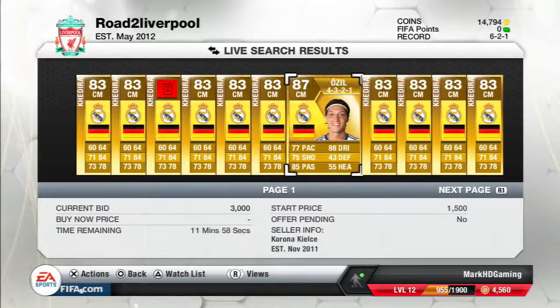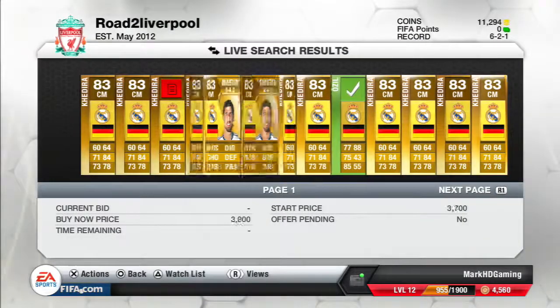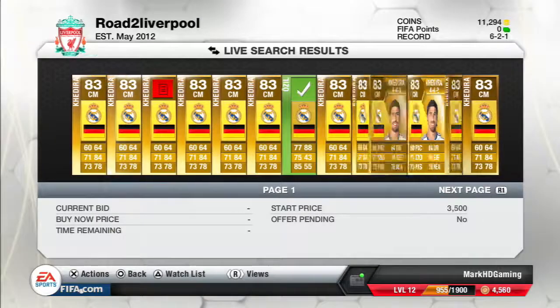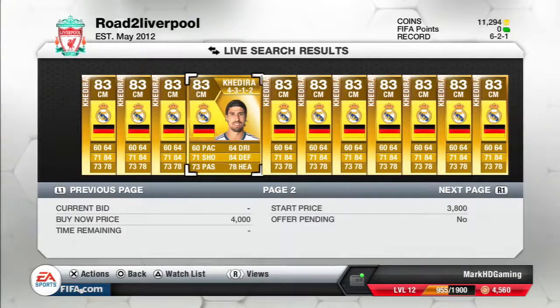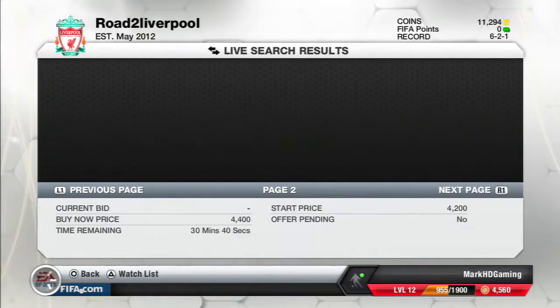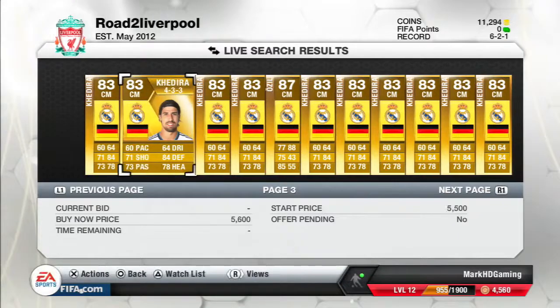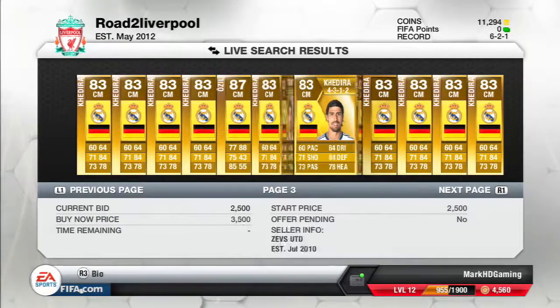15,750 would actually do me pretty good. As you can see there are lots of Khadira cards, but look — there's an Ozil for 3,000 with 11 minutes on it. I'll stick a bid of 3,500 on that. I'm probably not going to win him since he's going for 17,000, you'd have to watch him like a hawk. But going back a bit — straight away there's one for 14,000, so I've thrown a bid on that one too.